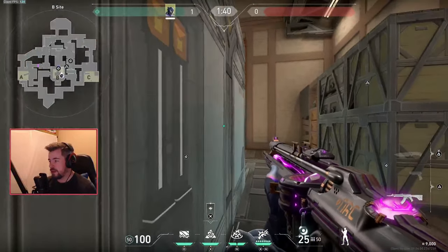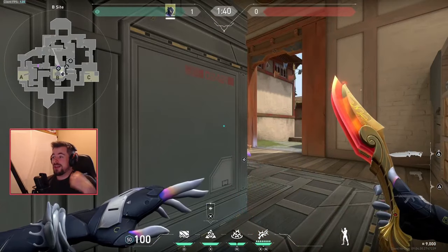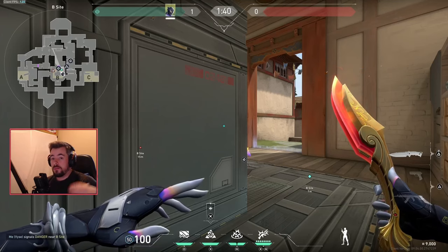So if they're pushing me, the wall is activated — bam, pop it, swing. Now you're dry swinging and they don't know which side you're peeking from — they have a 50/50 chance. But it's in your favor as long as you play it correctly.